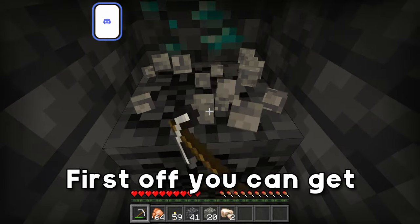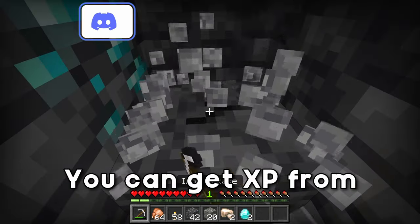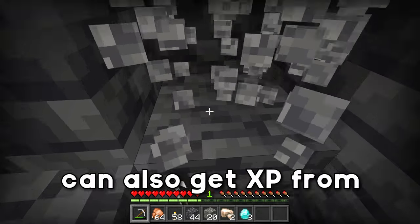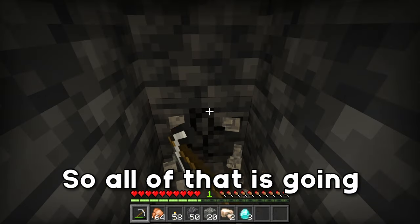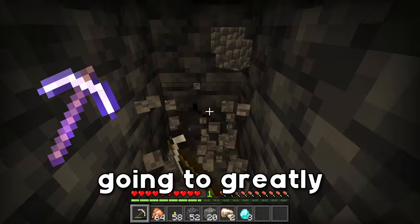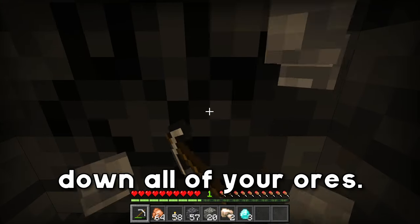First off, you can get XP from mining diamonds. You can also get XP from mining lapis and all of that fun stuff. But on top of that, you can also get XP from smelting down raw iron, raw gold, and raw copper. So all of that is going to give you XP, and if you're using a fortune pickaxe, that is going to greatly increase the number of XP you get from smelting down all of your ores.